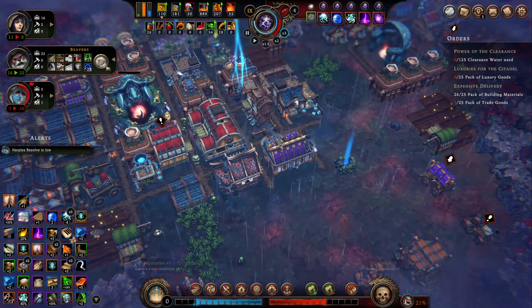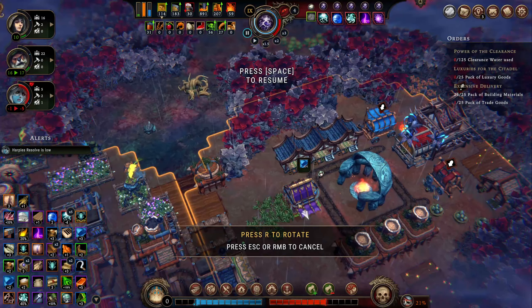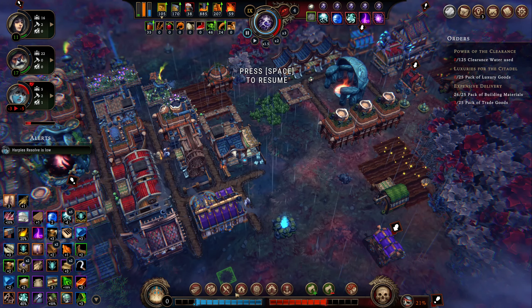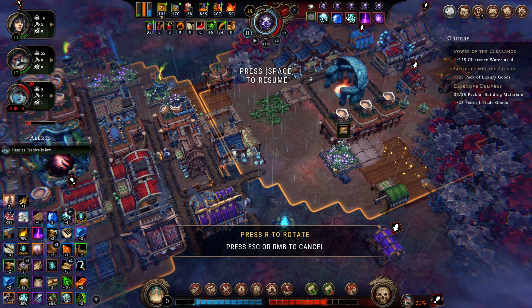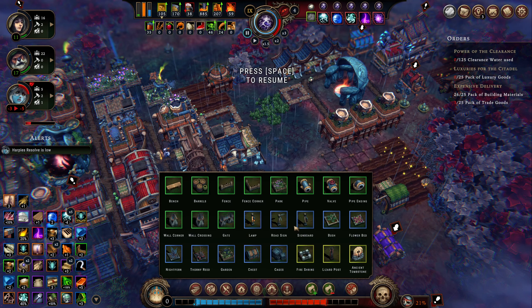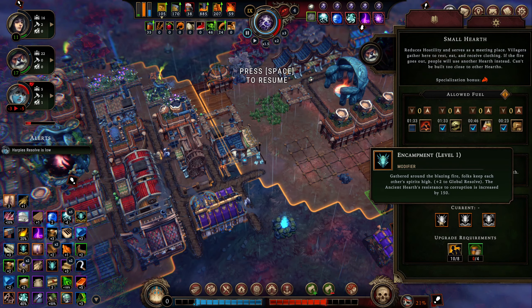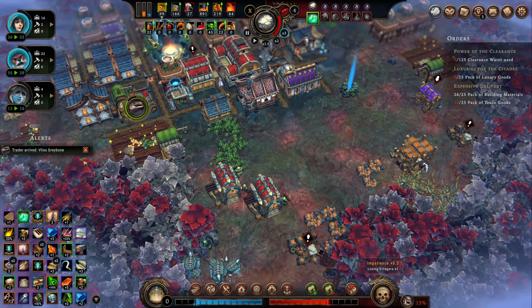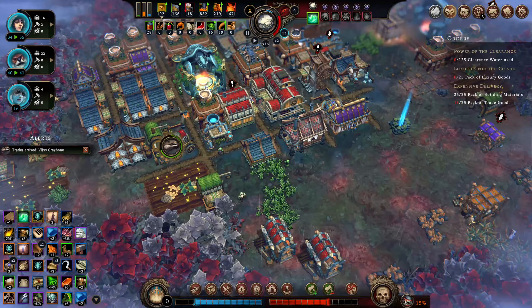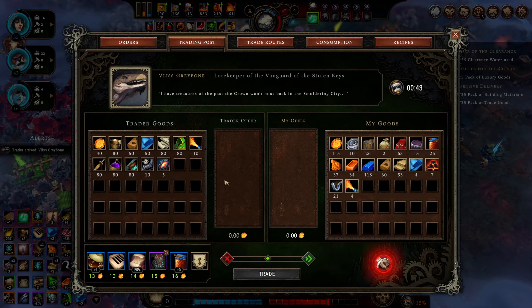Now we're going to have some housing concerns, I imagine. Let's get the harpy housing up and running over here. Let's build a couple parks over here and build a couple gardens, because that will bump us to at least this — and that gives plus two global resolve. We did lose a harpy builder. Hey, everybody's happy! Perfect. So we're churning along here.